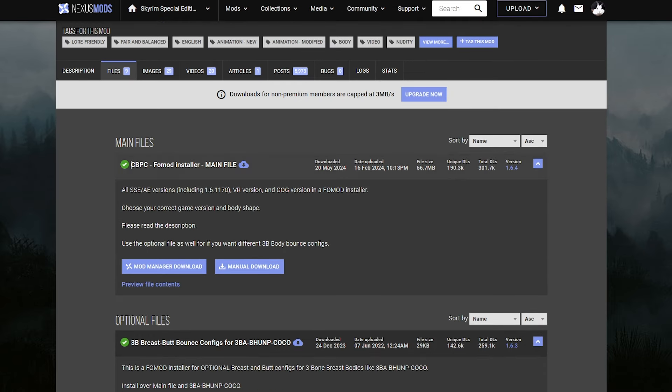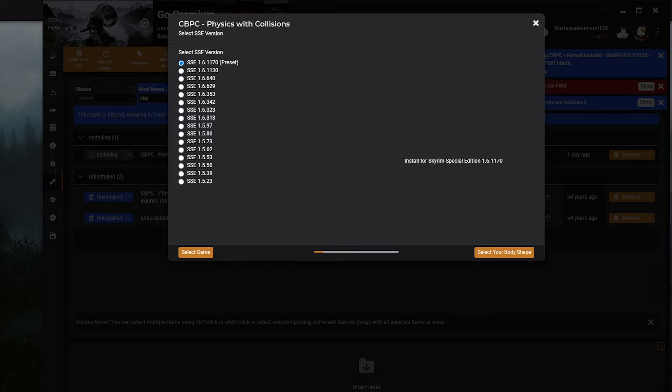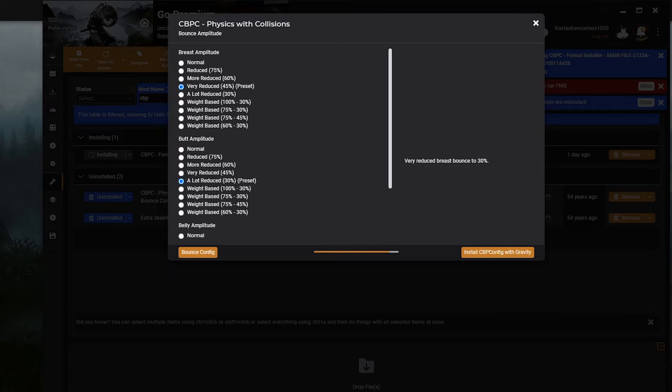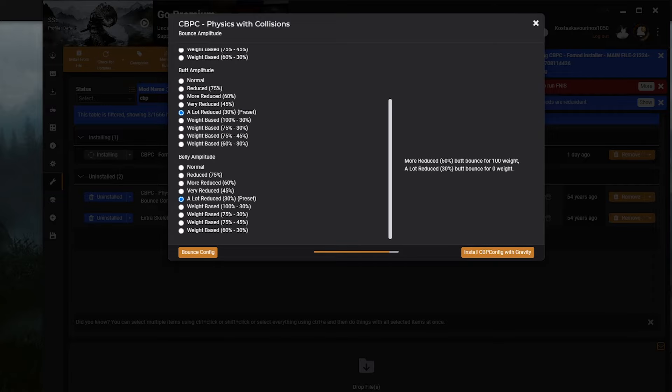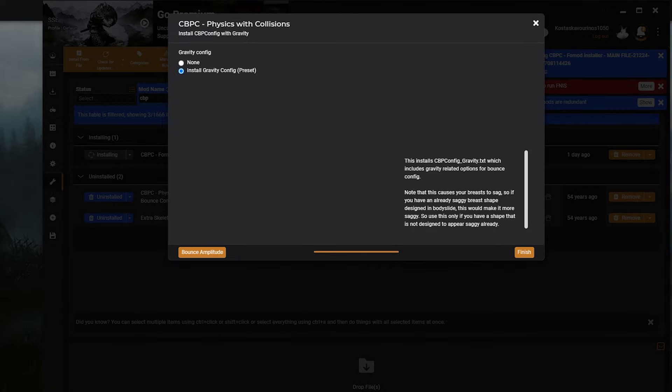Go to Files and only install the main file. Go for the Skyrim Special Edition preset and select the latest version we are using. Go for the Vanilla preset — we don't care too much because we'll fix that later with a different body mod. Go for 60 FPS. For the jiggle count, anything more than 4 will make jiggles look like jelly and very unnatural — you want something from 2 to 4, so I'm going with 3. For the amplitudes, go with Very Reduced for most settings because we are not trying to make the game over the top — we just want some immersion when it comes to physics. Install the gravity config and click Finish.